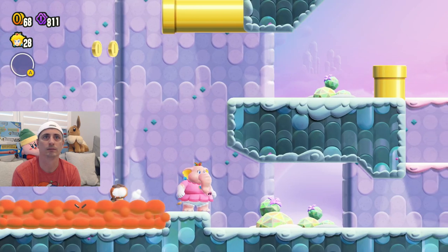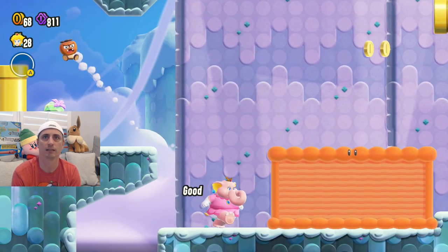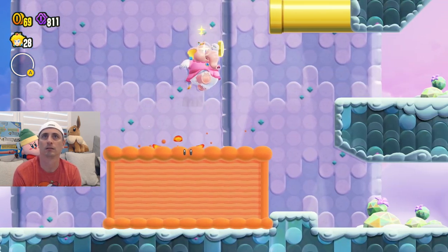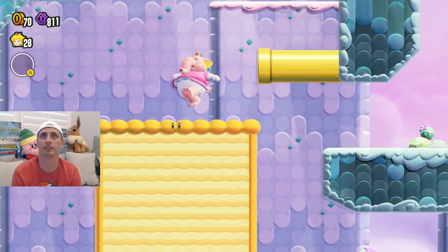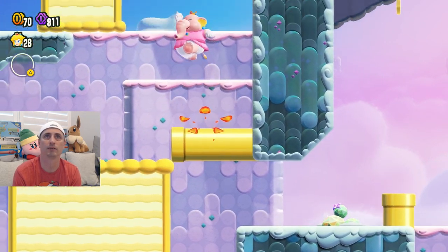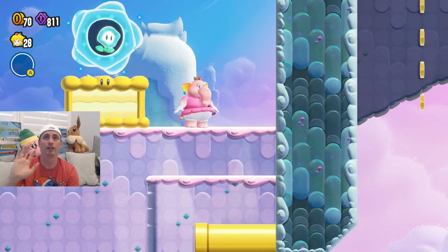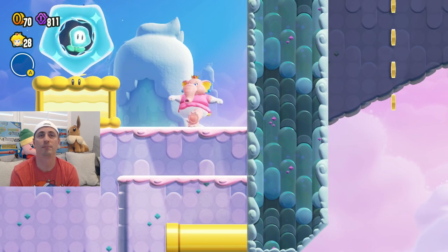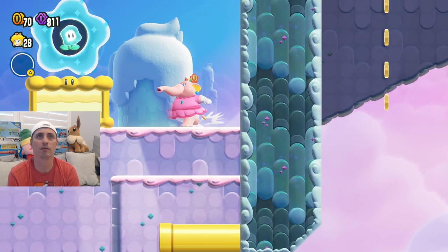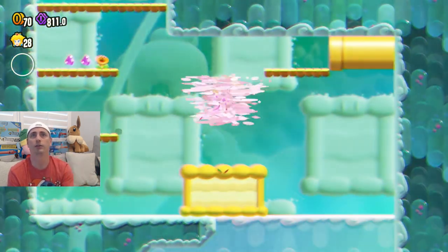Oh, look at that. We need to keep everybody off of this thing so we can get up there. It looks like there's something up here — let's see what it gives us. So if you weren't careful enough to go all the way up, you're going to miss out on basically your wonder seed. You want to come up here and jump on this one, and you'll go into the wonder seed level.